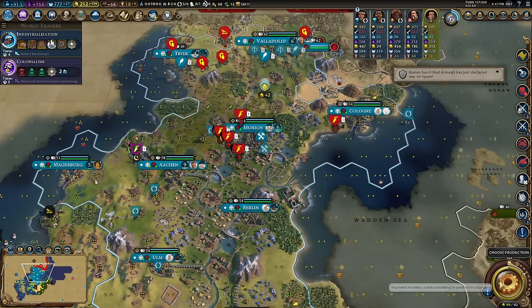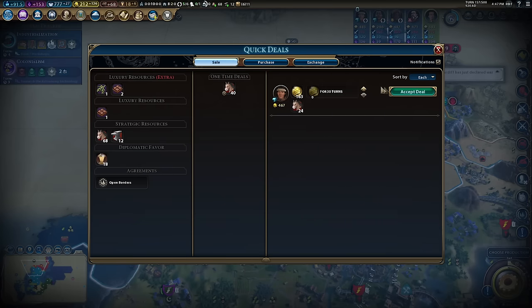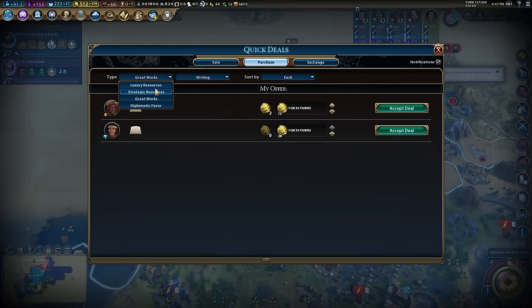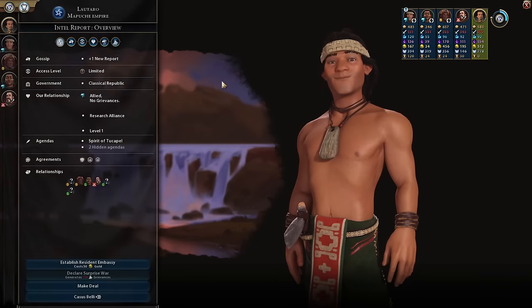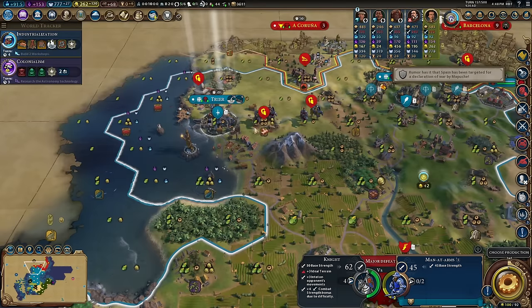We'll sell a little bit of resources — some horses, some diplo favor. I'll go to the market: they need 58 iron, I only need 9 of it — three gold per turn, lovely. I'm going to upgrade to man-at-arms just to give this city a little bit of resistance. Ancient walls is looking okay.